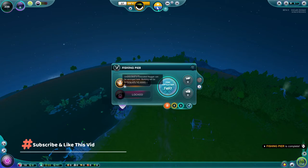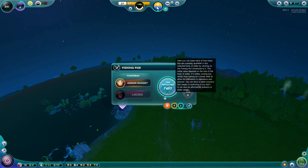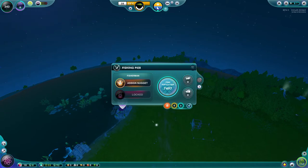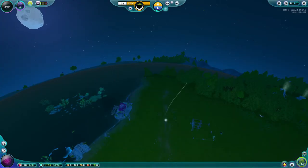We need to assign a nugget. Once you do more research you'll be able to upgrade this building and unlock another section to have two nuggets. Our fish population is 7,497. The more efficient huts you have around the water source, the quicker that population is going to go down. I don't believe it increases if you stop fishing — that might be something we could look into.